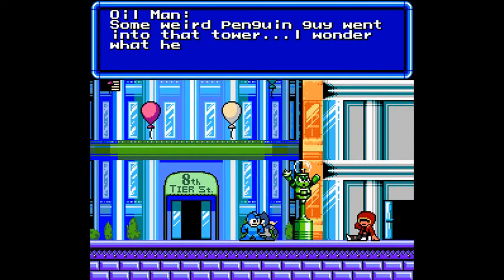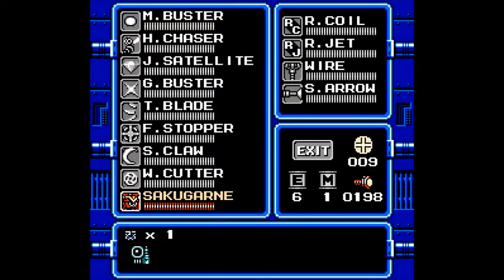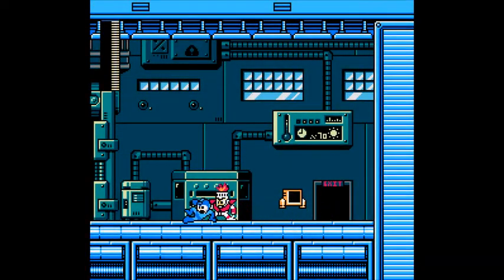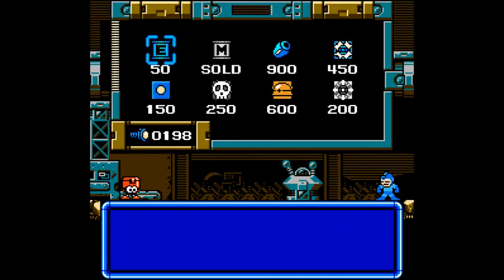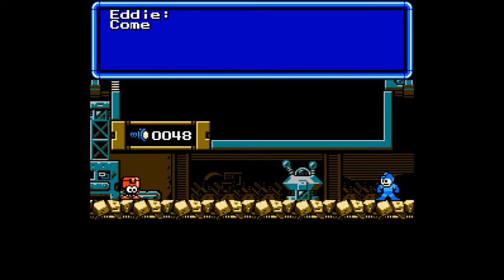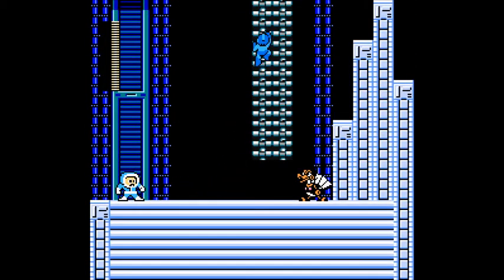Drill Man: 'Some weird penguin guy went into that tower. I wonder what he was doing.' We're not gonna find out for a good long while. Exit takes me right back there. Let's head back inside. The ladder up to the attic — I wonder if that's ever going to become unblocked. Do I have enough bolts for anything? I had almost enough for the converter, but I do have enough for the uncharged buster upgrade. So why not? You can turn them off and on again — and you'll see they are present in my inventory. Woohoo!